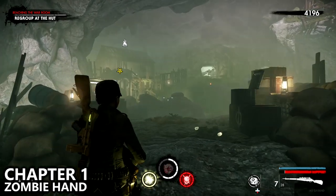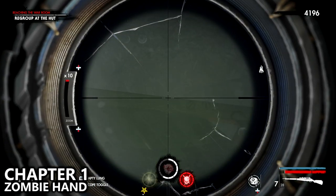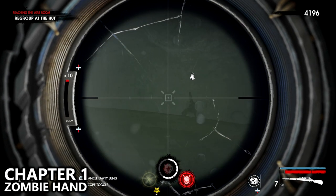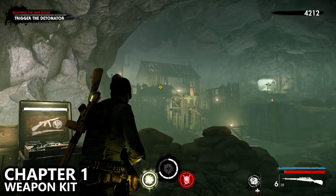You'll then reach a large room where your objective is to regroup at the hut. Before doing that, you want to grab the two collectibles in this area. One of them is the zombie hand that runs back and forth on top of the hut. Feel free to use slow-mo and zoom in extra far in order to make sure you get that shot, which isn't too bad.